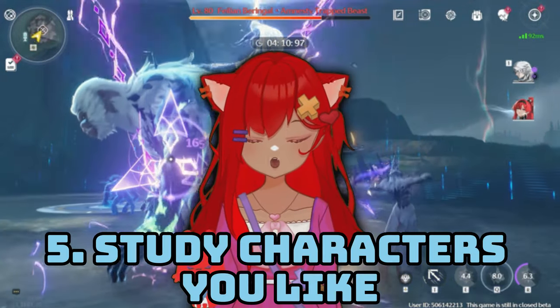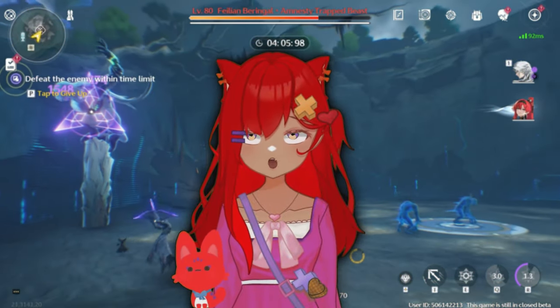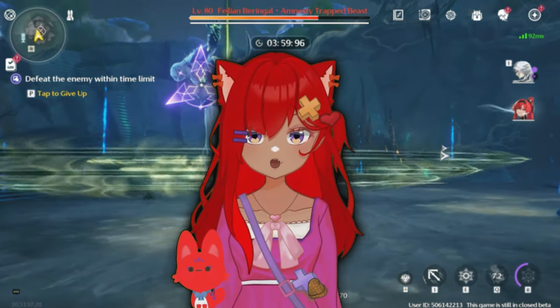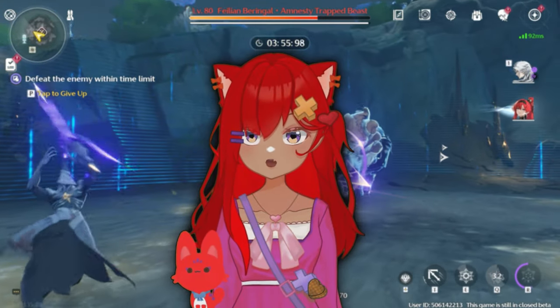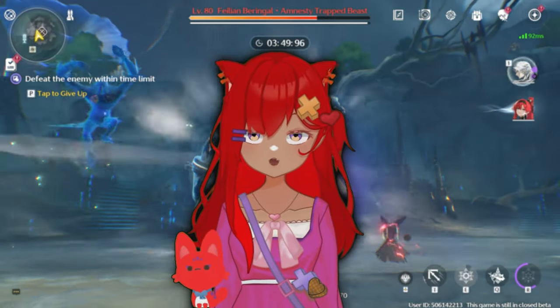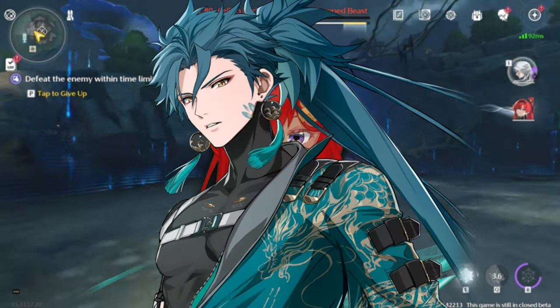Fifth, study the resonators, characters, and upcoming banners. Choose your favorites and learn what they need. For example, if you like Jianxin, you should know his best-in-slot weapon. While there are guides out there using beta information — and a lot of that can change on release — it's important to generally know what your character might need so you can get ahead and not waste resources on characters and weapons you don't need.